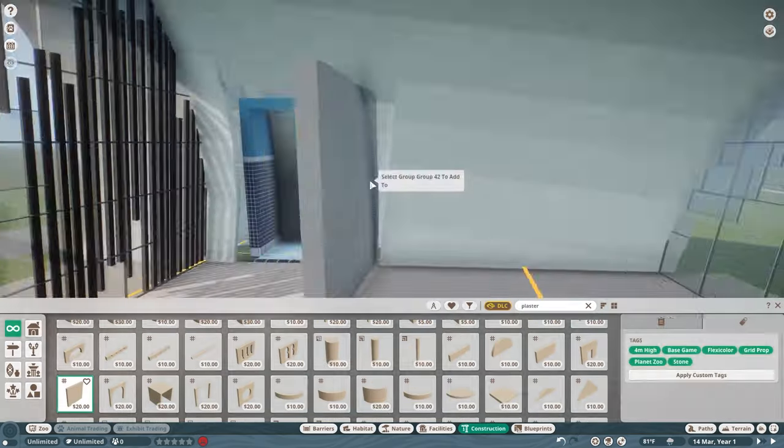So here is the building all complete. The stage turned out great, the entrance and exit on the front and back look amazing, the bathroom blends in well. Now it's time to get planting.